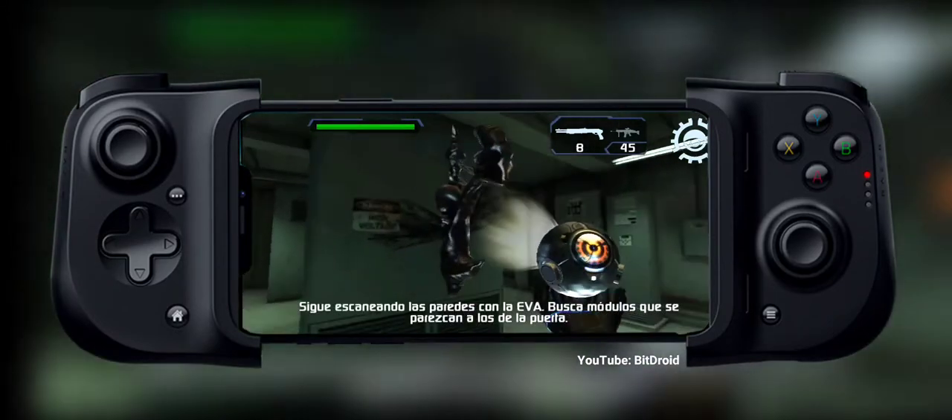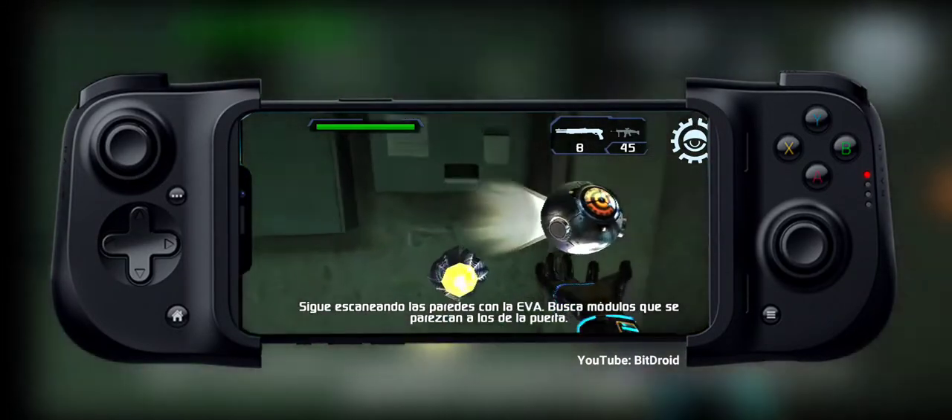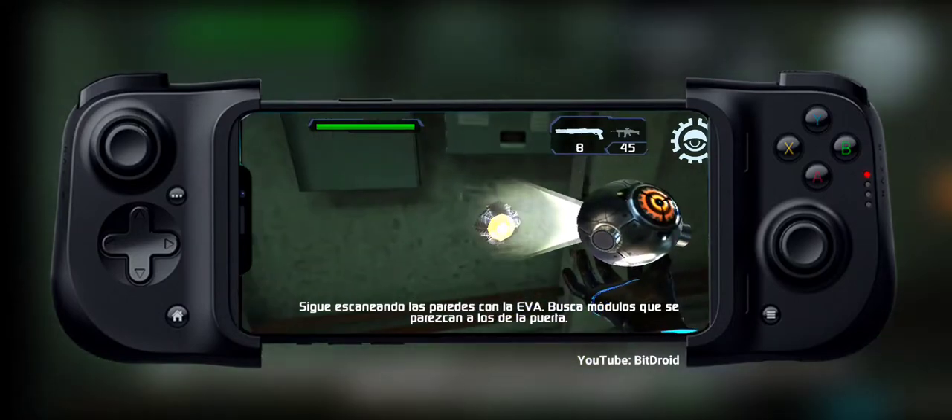Keep scanning the walls with the ASE. Look for nodes similar to the ones on the door.